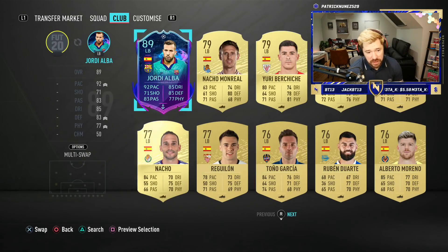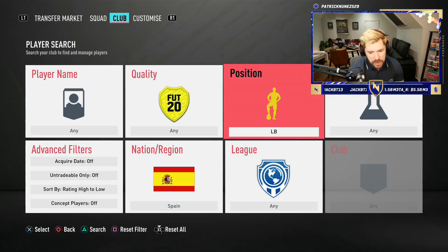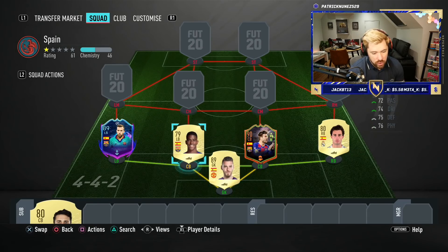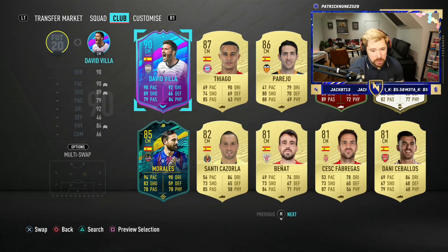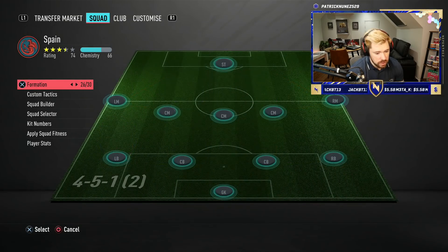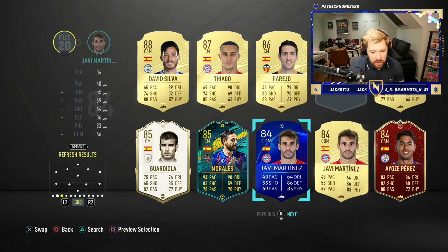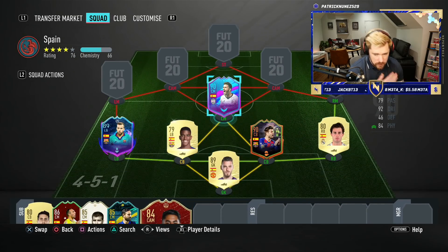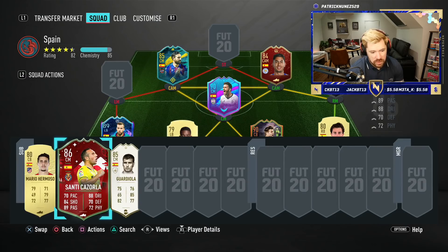In general I think we've actually got a ridiculously good full Spain squad. At right back — one of the areas we're lacking a little — Audrey Azola can go in, PK can go in. Then Hermoso at center back is okay, not great, but this is for objectives so we're not stressing. I might play Jordi Alba at center back because pace above anything else — he's got decent defending and physical as well.